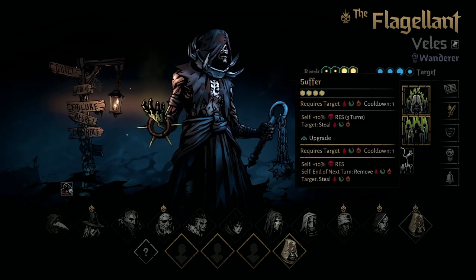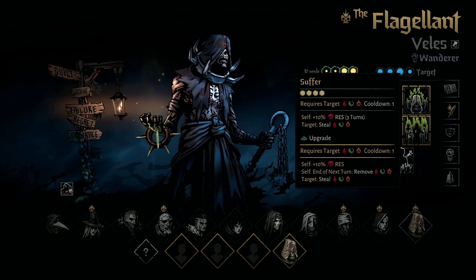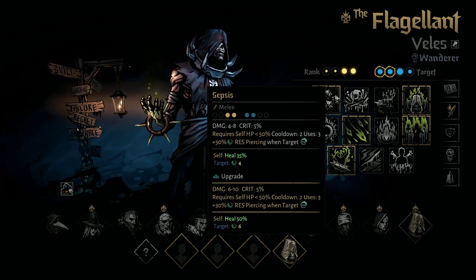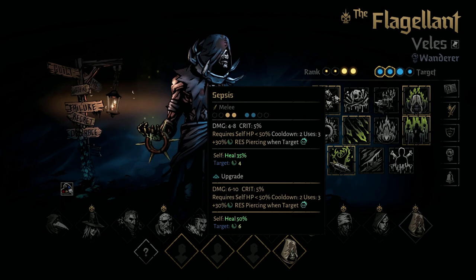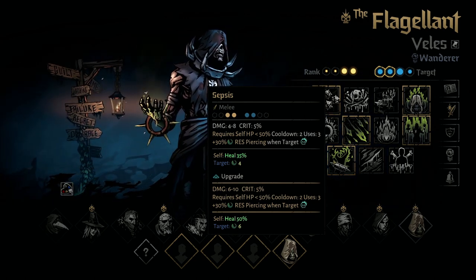Suffer allows him to absorb Bleed, Blight, and Burn from an ally onto himself, and if you have the upgraded version, it'll also cure those DOTs the next turn. Sepsis is really strong — when he's below 50% HP he can use this, and it gives him a really strong self-heal, does really good damage and Blight, and it can also combo off of a combo token, but it does have a cooldown and limited uses.